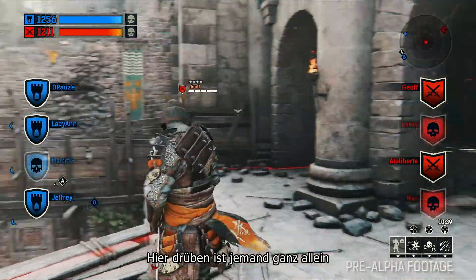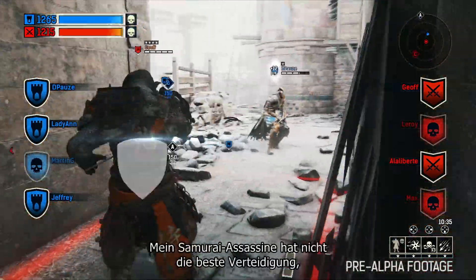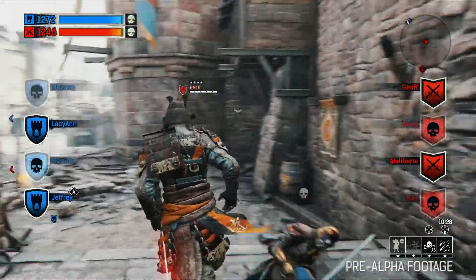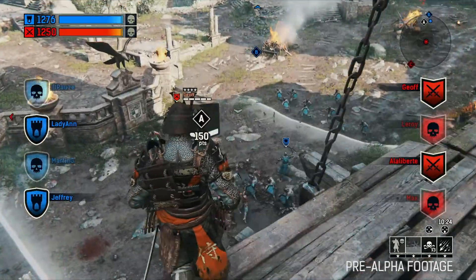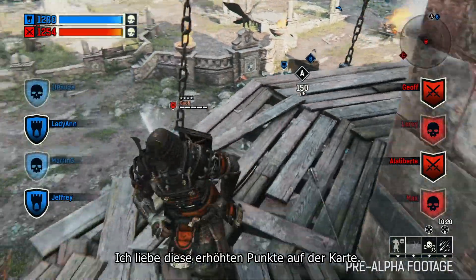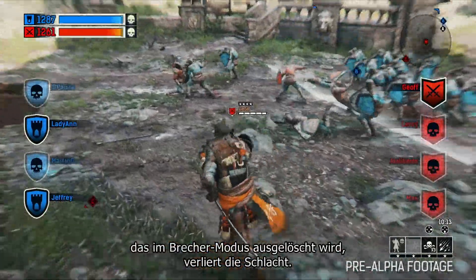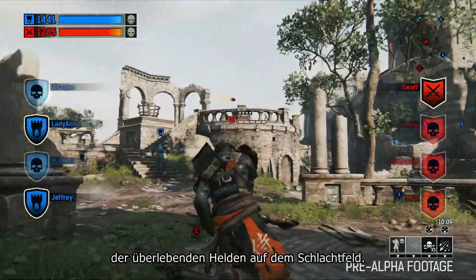So I see somebody all alone over there, and I'm going to go eliminate them. My Samurai Assassin doesn't have the greatest defense, but I have really good offensive capabilities and fast lethal strikes. I do love these high spots in the map — this is useful for me trying to find my next target. And like Jeff said, in breaking, the team fully eliminated loses the battle. This increases the importance of the surviving heroes on the battlefield.